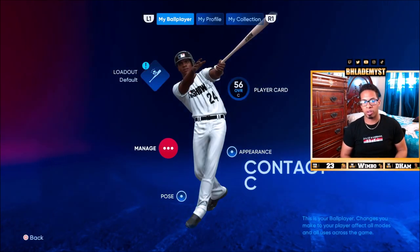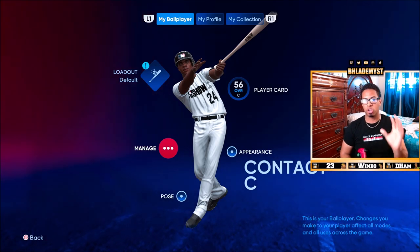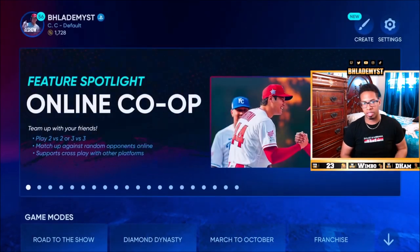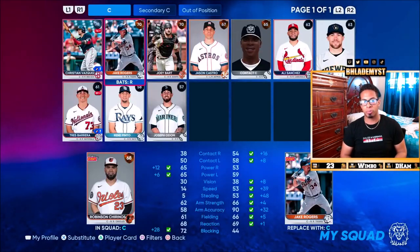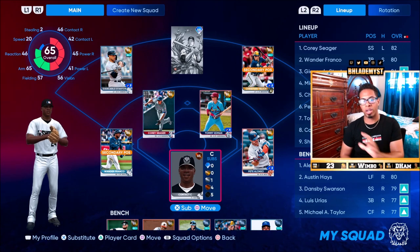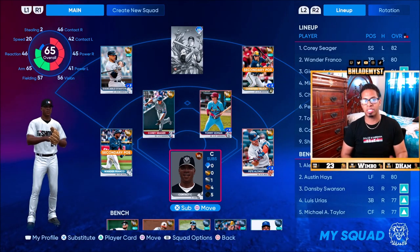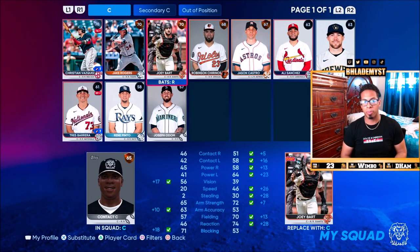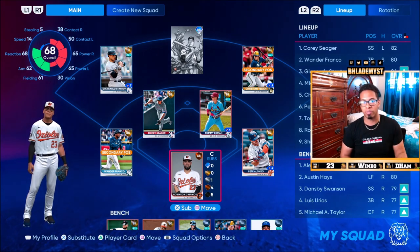You go into your ballplayer section. If you only have one — for example, I have a contact catcher — you don't need to do anything here. All you have to do is head on over to Diamond Dynasty. You go to manage squad, you go to the catcher position, and you equip the catcher and activate the loadout as well. But let's say I don't want my contact catcher and I want to use my shortstop instead. You have to unequip your catcher, so you go ahead and replace him. If he's on the bench, you would have to replace him as well.